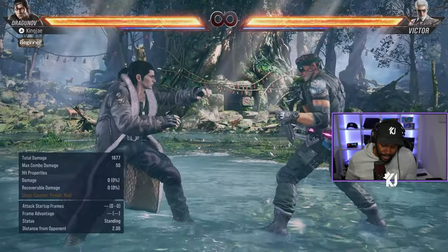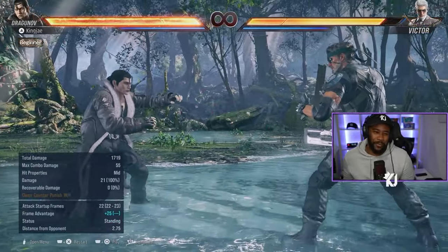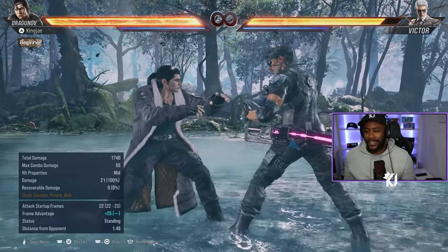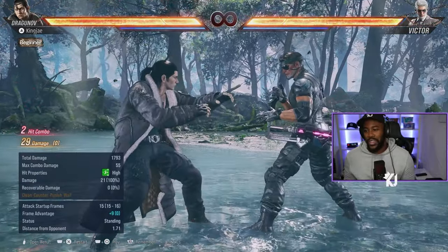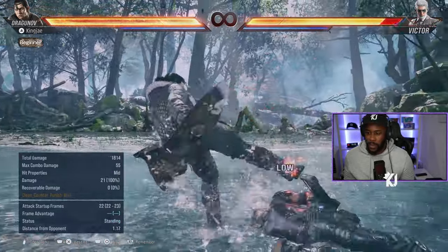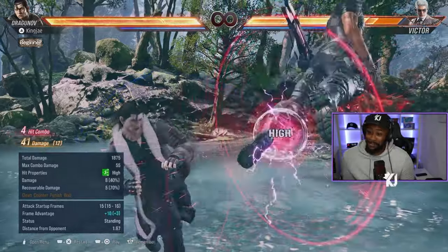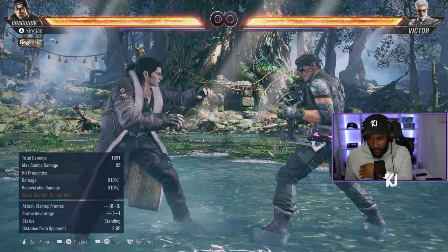He has upward 4, which gives you a mini combo. Upward 4 has been in the game since Tekken 5 DR. The combo you get from it is upward 4, down 4, 1, 3. That's a bit of a mouthful, but that's the combo I know from Tekken 5 DR — you might be able to get some new stuff as well.